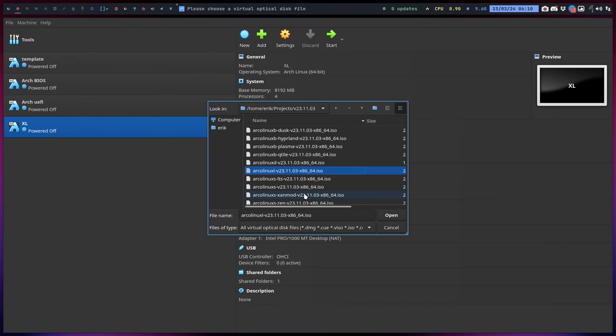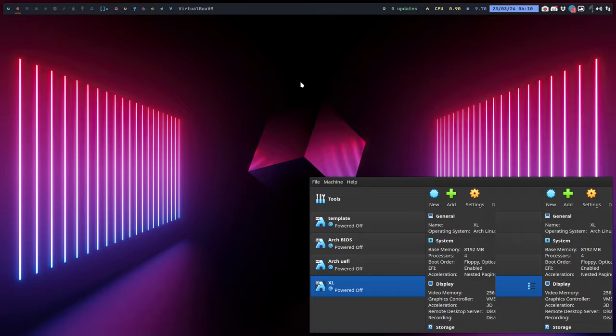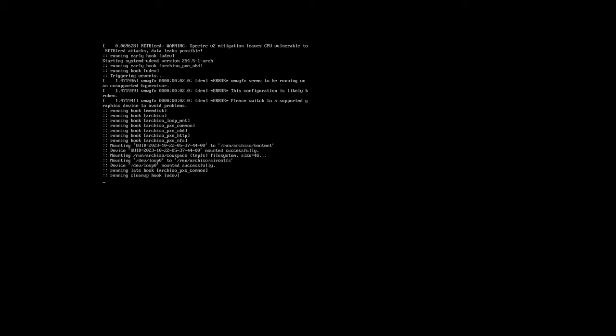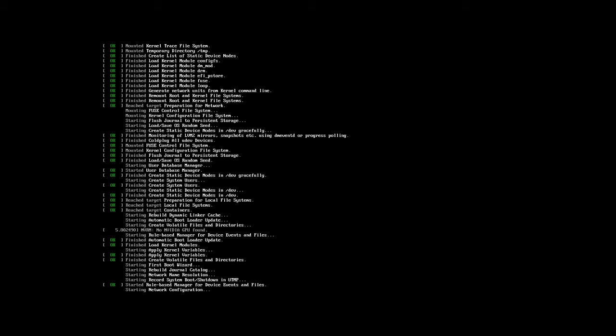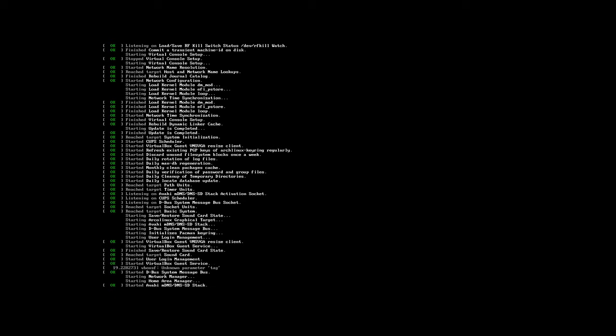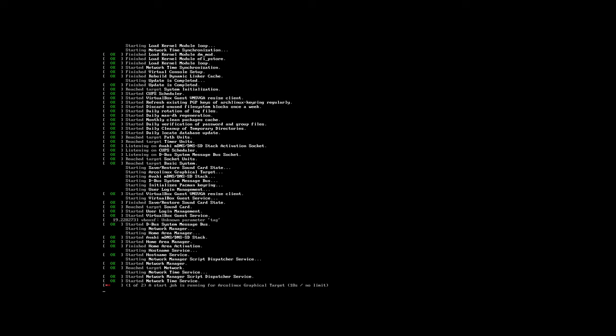We're going to do an easy installation, because otherwise you don't see any issues — or if there is an issue we can't solve it. With easy installation we don't go to the internet. If there are pacman issues — and that will probably happen — because XL has around 1300 packages, and if one that needs an update has a conflict, it's not Calamares that crashes, it's pacman. Then Calamares will say 'hey, pacman crashed.'